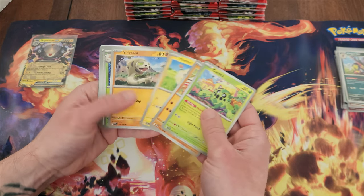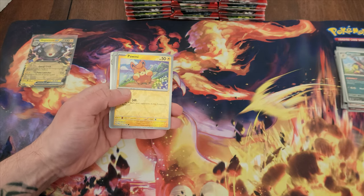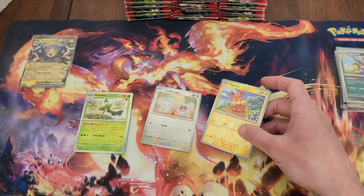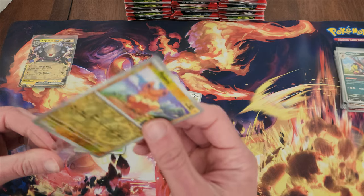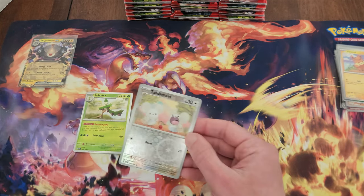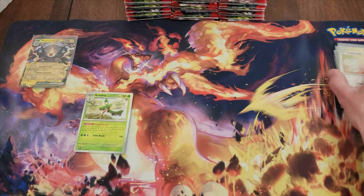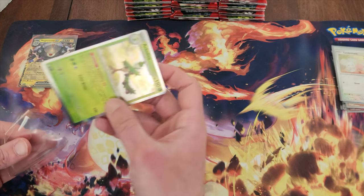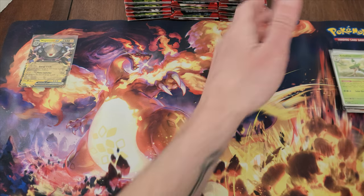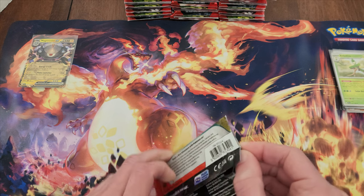I do like this Sandaconda more than the Sandacondas in some other sets. It looks like about three foils per pack seems to be pretty standard so far — three foils and energy. I have a feeling for this set, foils aren't going to hold near the amount of value they have in some other sets, obviously excluding the EX cards and stuff like that.